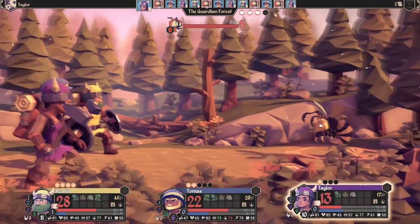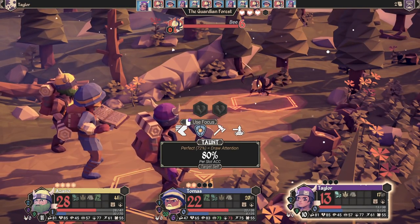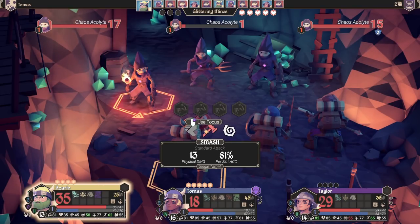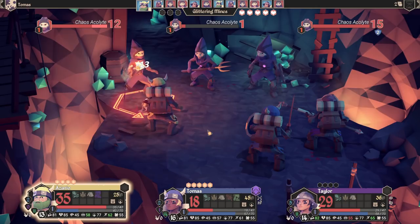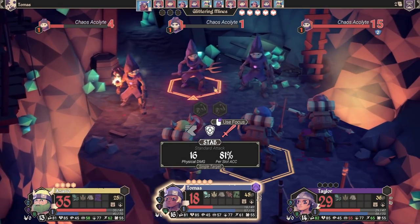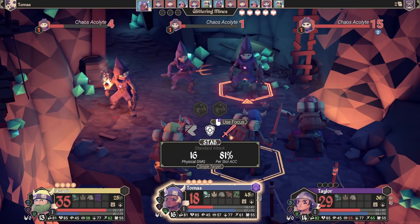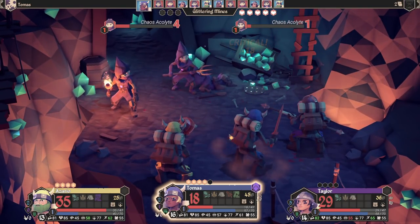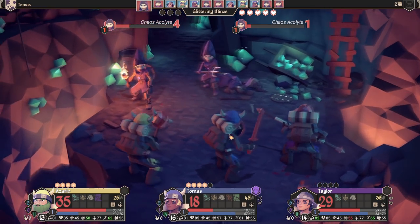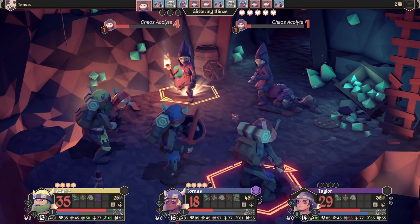For the King's combat is pretty standard turn-based RPG fare at its core, with players choosing from a set number of attacks and abilities granted by their class and weapon, and hoping they get a good roll to do maximum damage. If you want to guarantee a roll, whether in the overworld or in combat, you can use a limited number of focus points to do so. This creates a fun risk-reward system as players have to decide when the right time to use focus is, which is especially prevalent in dungeons — a gauntlet of enemies and traps with minimal downtime.